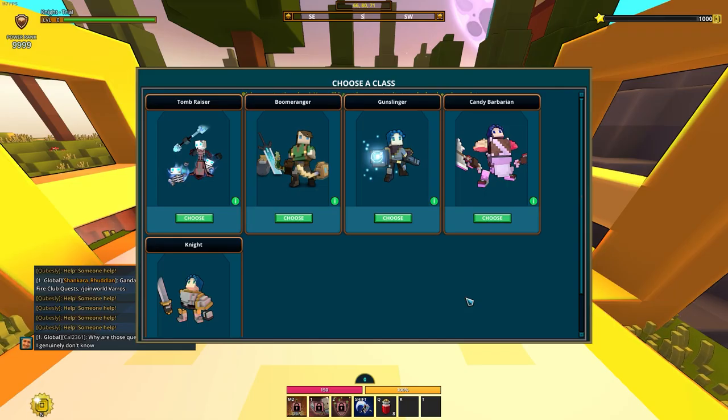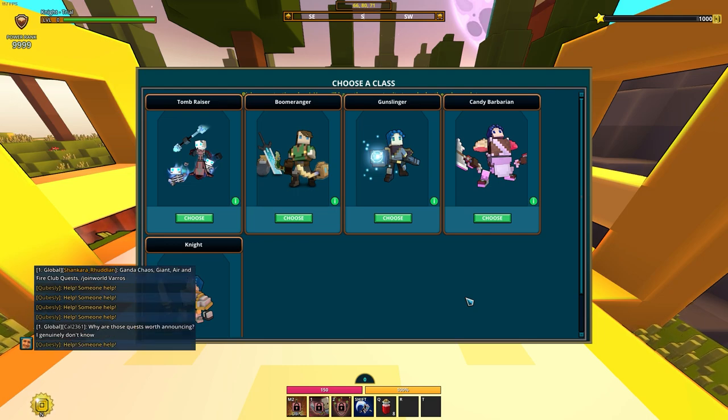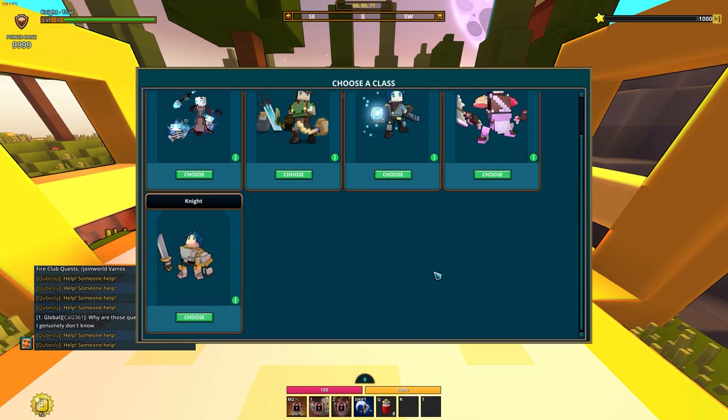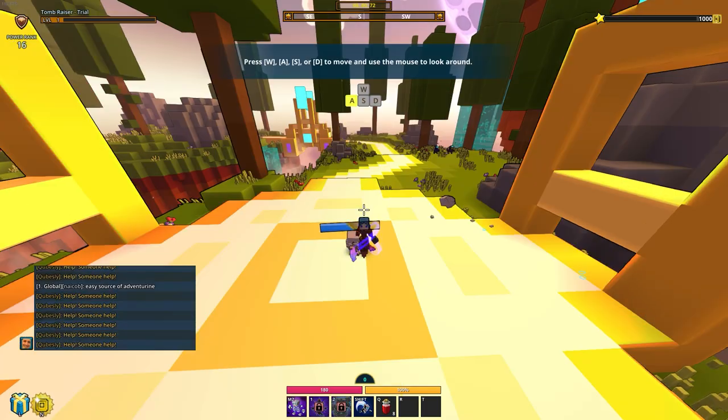Choosing my class. What I recommended in my guide was pick whatever you think is fun or looks cool, which I still stand by. However, I've already played all the classes, so I'm just gonna go with what's most efficient right now, which will be the Tomb Racer, and then later on when I get to choose another one, I'm gonna pick the Knight, just so I get the Mount Movement Speed passive.